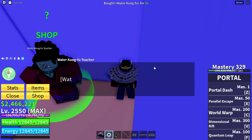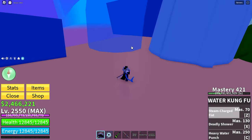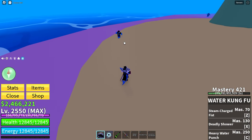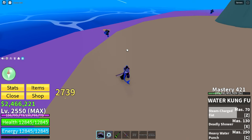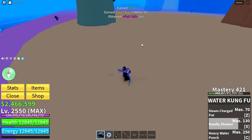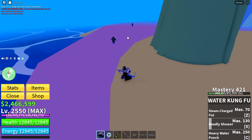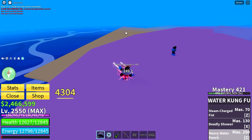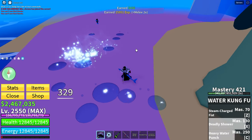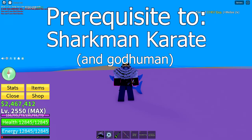It has three moves. The first is Steam Charged Fist — you press it and do a little hit, it's slightly ranged and a pretty decent move. The next move is Deadly Shower, which shoots projectiles you can aim with your mouse. The third move is Heavy Water Punch — you click it and it launches you forward along with any enemies you hit. Water Kung Fu is a prerequisite to Shark Man Karate in the second sea.